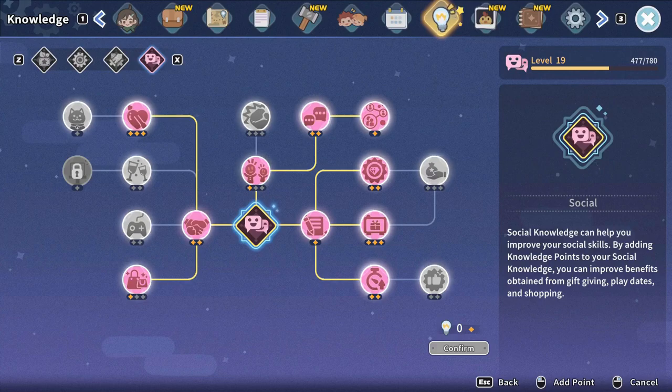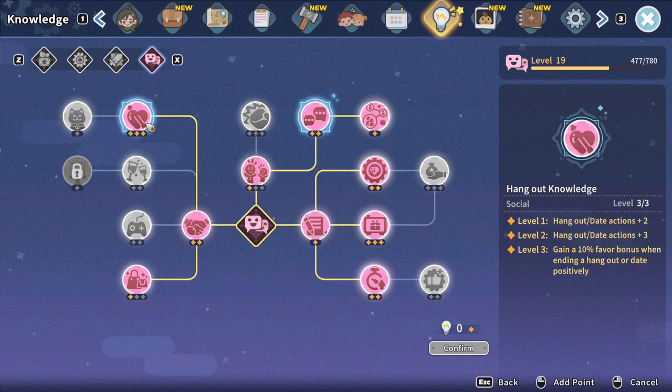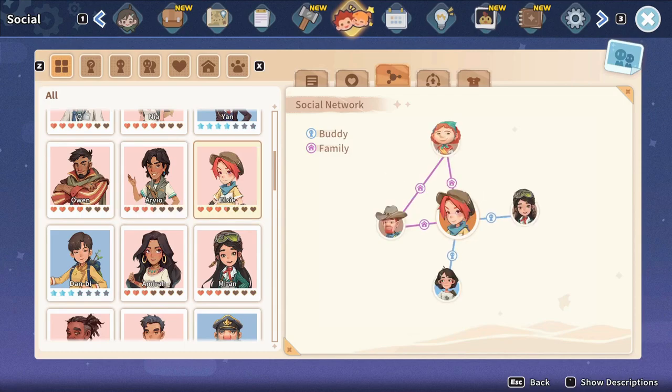Make sure to check your social knowledge! There are some skills that can help you gain more favor from any of the activities mentioned, like getting more points when chatting and gifting, or getting more action points during plays and dates. It's also a good idea to befriend people in a person's social network. You can check the social menu to see who they are close with. Increasing your relationship status with someone in their social network will also increase your relationship points with them.